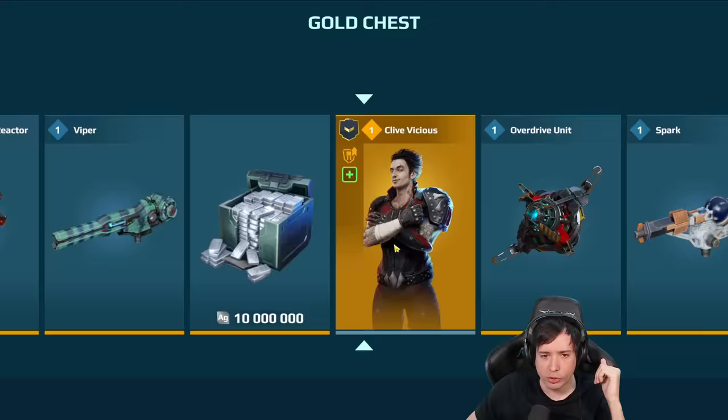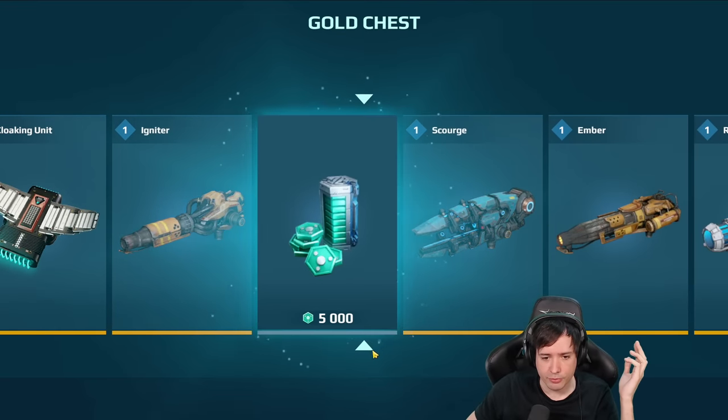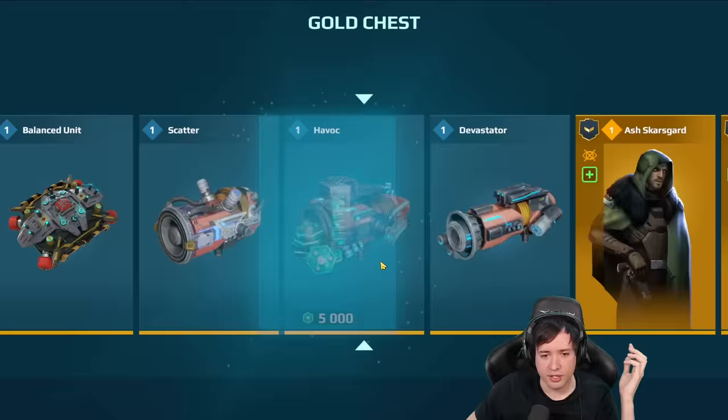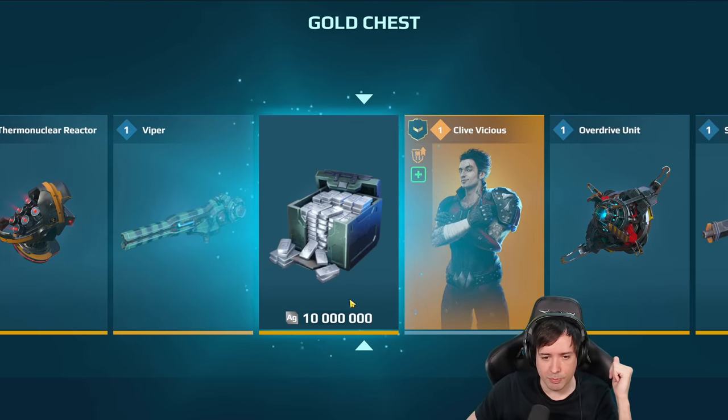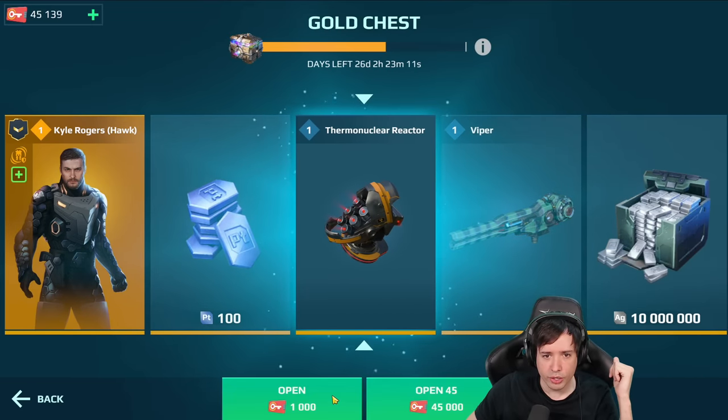Let's do them one by one real quick. The next one is Kyle Rogers for the Hawk, which is pretty good because I only have one of them so far. What's it called here — power cells? We have silver, always something you want to have, and a thermonuclear reactor.